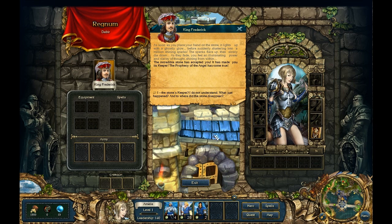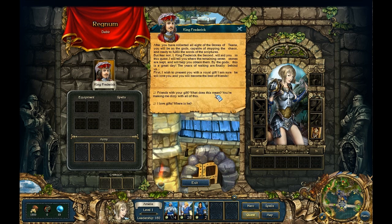The stone has accepted Emily as its keeper, fulfilling the prophecy of the angel. The king explains: after collecting all eight Stones of Tiana she will be capable of stopping chaos and fulfilling the words of the scriptures. As a royal gift, the king says he wishes to present her with something that 'will love her and become the best of friends.' Emily is confused and is told to speak with Captain Bogart.